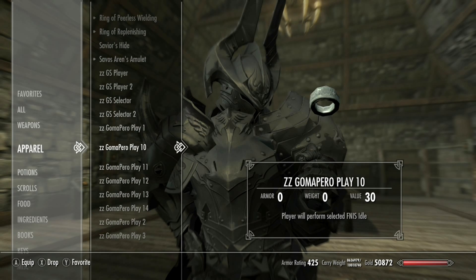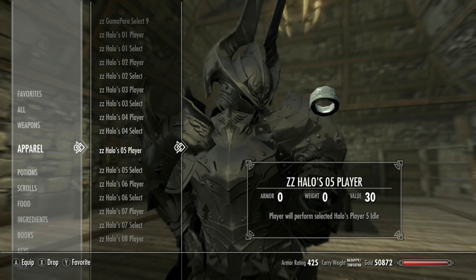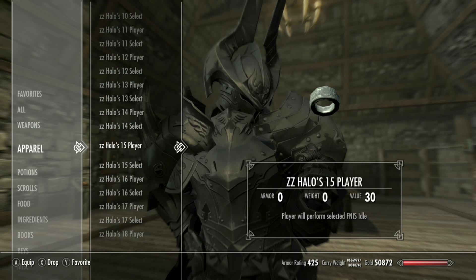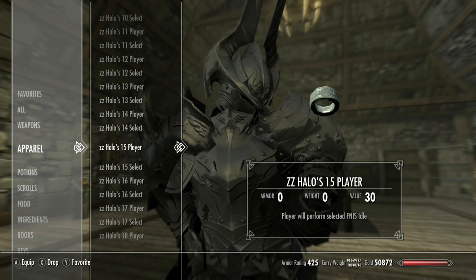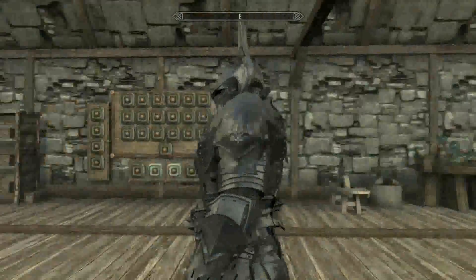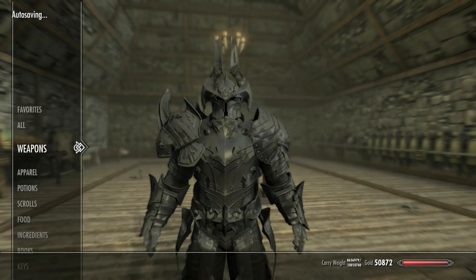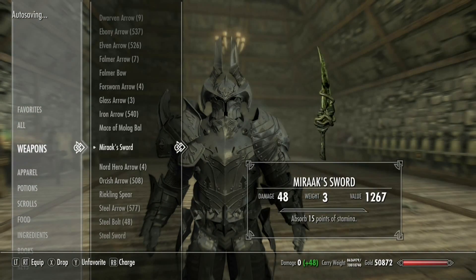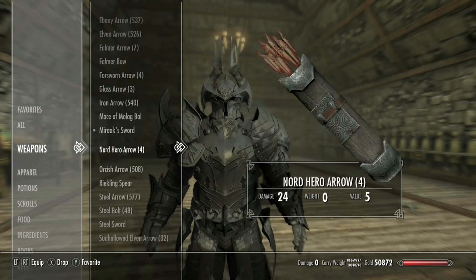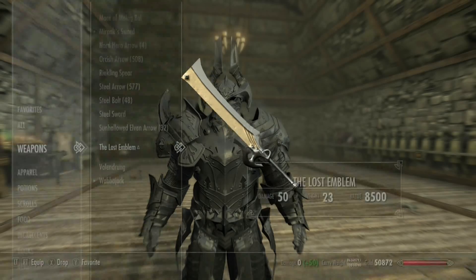This boss was probably a bit weaker than others I've fought — some of the other ones are super strong. There's the armor, and now we're gonna check out the sword. It's an amazing set of armor. We're gonna check out this nice sword — oh, 'The Lost Emblem.' I love how it looks, amazing.